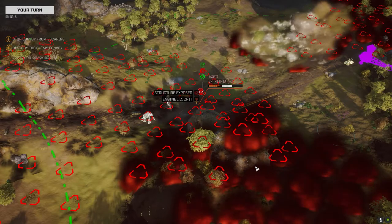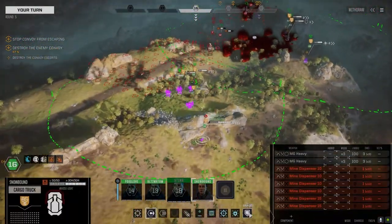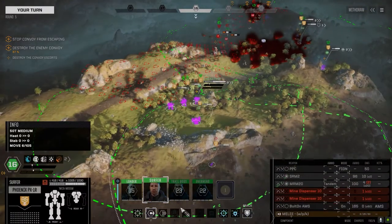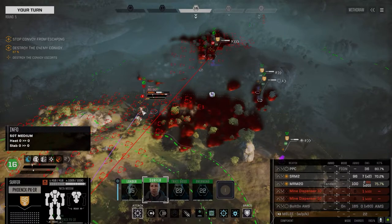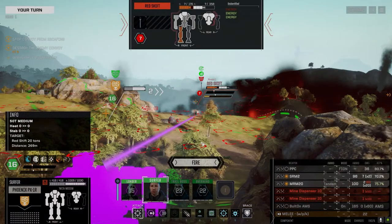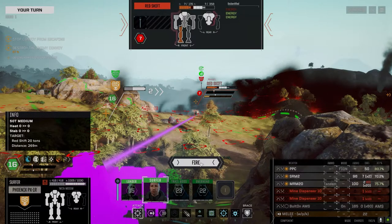Yeah, we'll use everything on him. I'm trying to kill him right now. The AC did hit that time, which is nice. 70 damage is pretty good. Alright. Do I care at this point about the mines? They're not getting past me, so I don't really care.